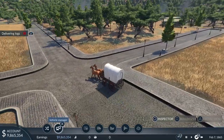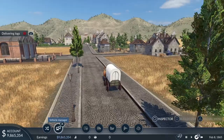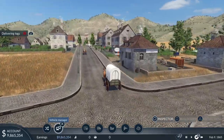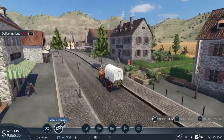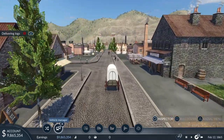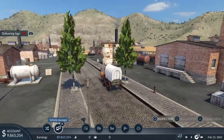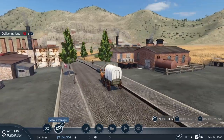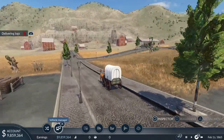So this little mission — we have to wait until he delivers. You might want to watch this happening; the detail is very good. You can speed the time up with the R3 button, which is what I'm doing just now. We've got these logs delivered — watch we don't run over any people in this town. Look at the horse's legs there going ten to the dozen — I love it.